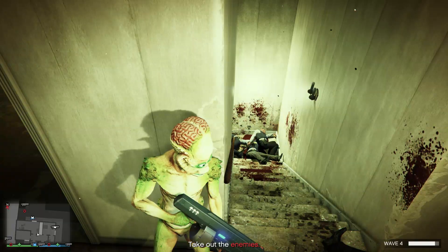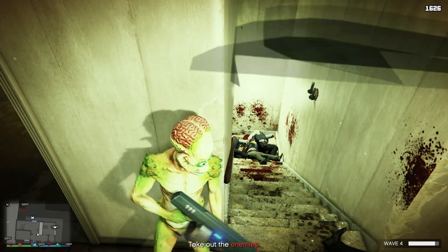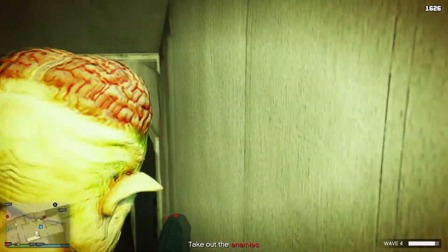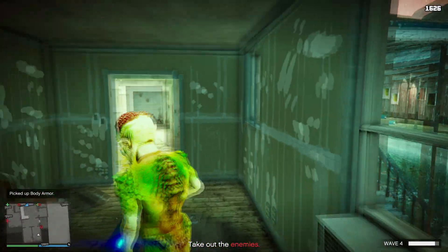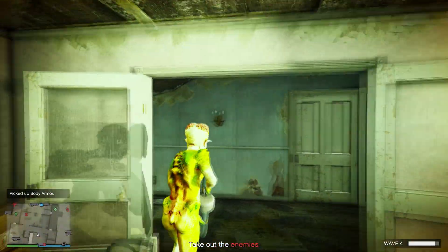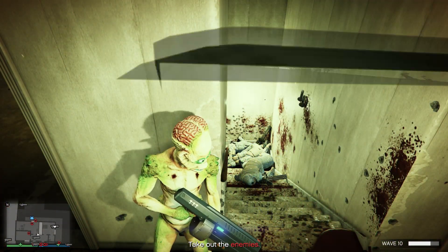It's going to start getting difficult around the fourth wave, that's why I recommend going upstairs and chilling up there. You and your friend can have somebody on the roof or somebody in this doorway right here. If you're doing it solo, you might have to run around a little bit to get the enemies moving. Watch out — sometimes the NPCs are just lurking. You don't even see the red dot and they pop out of nowhere. If you don't see them moving, risk it and go roam around the house to find them.